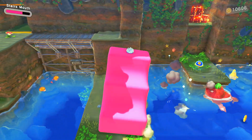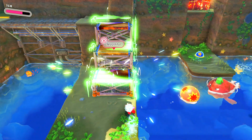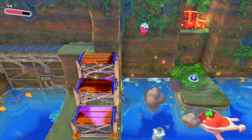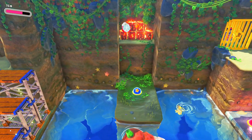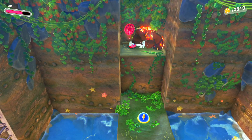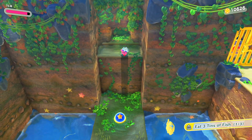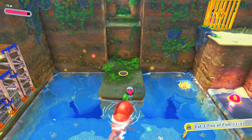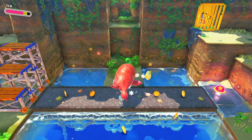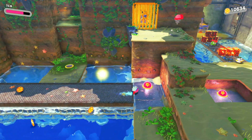Oh no, I wasn't supposed to fall over. How am I supposed to do this? Maybe I'm just supposed to get up. I hear a Waddle Dee crying. There we go — I knew I needed ice for a specific reason. Eat three fish. I'm trying to freeze this seal, but he doesn't want to get frozen. Okay, there we go.